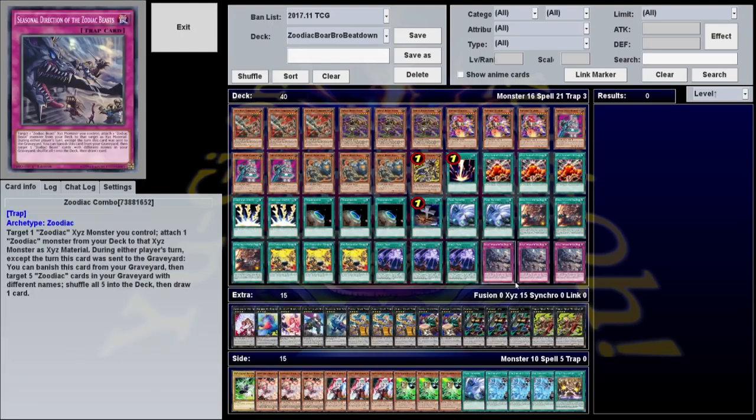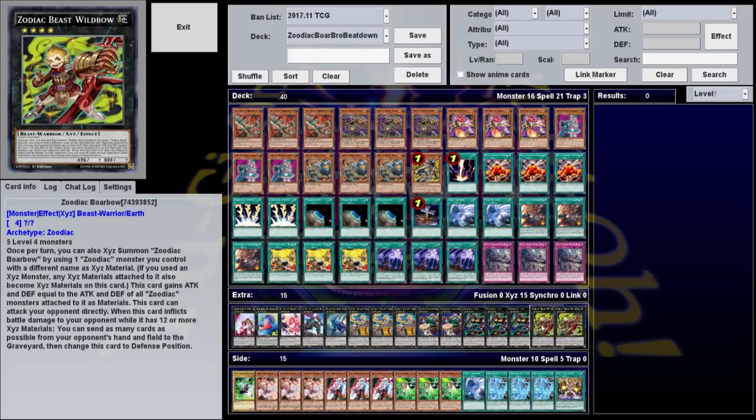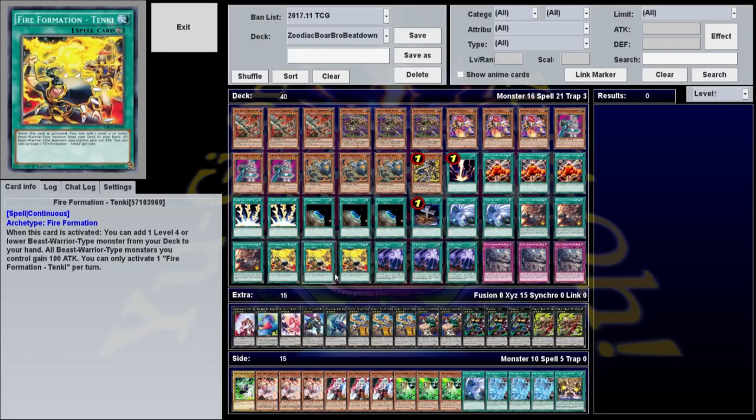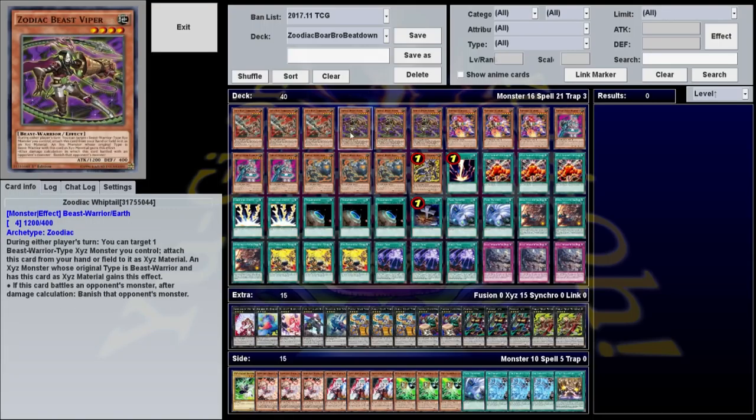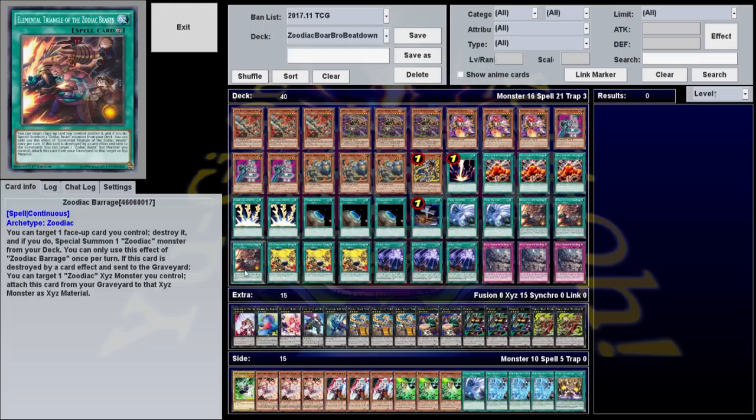Oftentimes you'll use like every card in the extra deck within two turns, so this can shuffle everything back and draw you more cards. We're playing Fire Formation Tenki just because it searches any Beast Warrior monster and all the Zoodiacs are Beast Warriors — plus it gives them an extra 100 attack. Finally, Zoodiac Barrage: target one face-up card you control, destroy it, and if you do, special summon a Zoodiac from your deck. You can only use this effect once per turn. If this card is destroyed by a card effect, you can target a Zoodiac you control and attach it as material. A lot of people would just activate this and use the effect on itself to summon any Zoodiac.